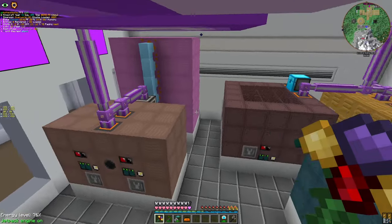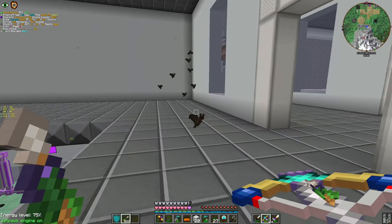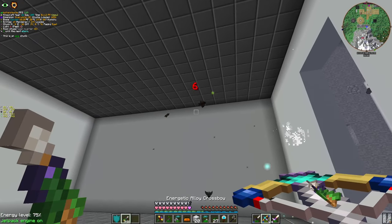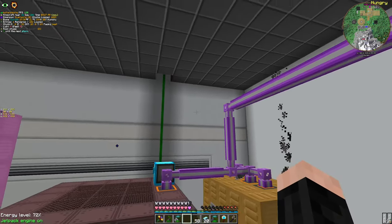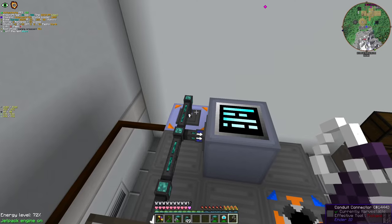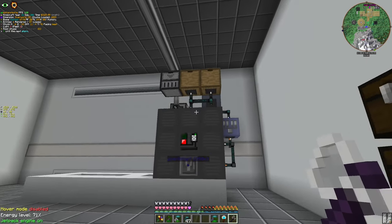I could use the multi-block one, but it would be overkill for now and I will probably upgrade later. This should be enough, and I moved power like this. This should be working, and all we have to do is avoid the oxygen.